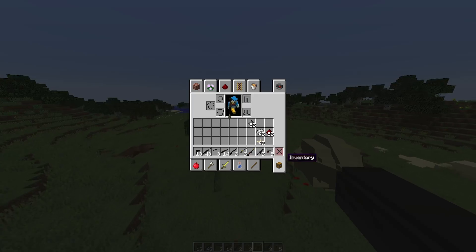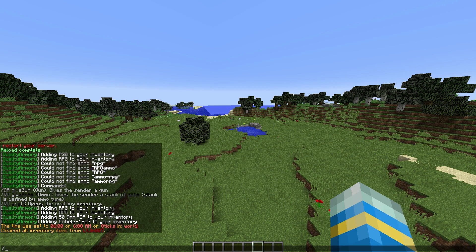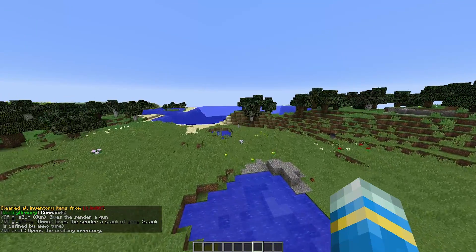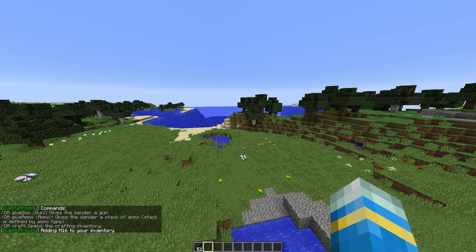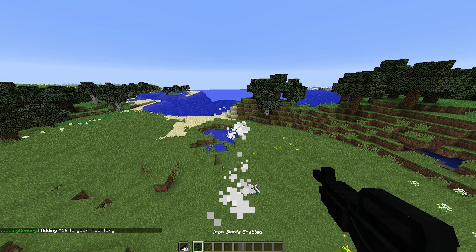So how does this plugin work? Well, what you can do is craft ammo, craft guns, or you can just use commands to give yourself items. So let me clear my inventory and do /qa. There are not too many commands. Let's have a look at the give gun command — you can type whatever you want, like M16. That will give you an M16 with some ammo, and obviously you can then use it, which is pretty cool.